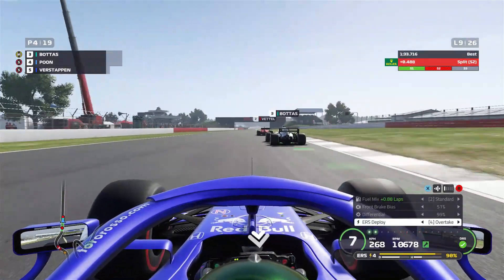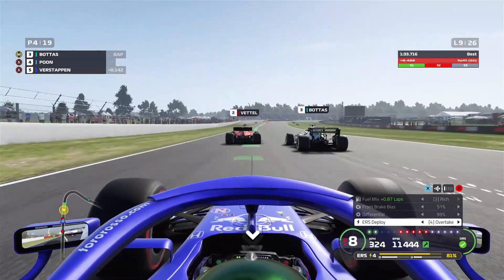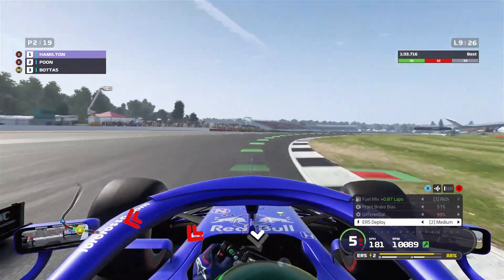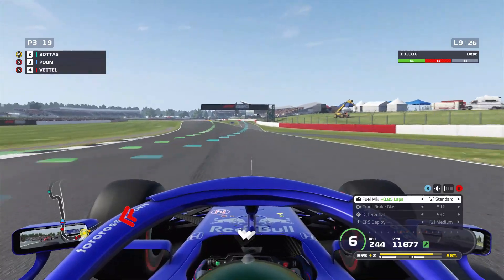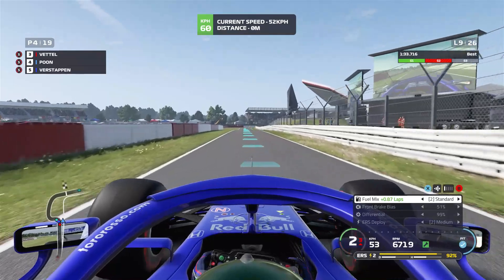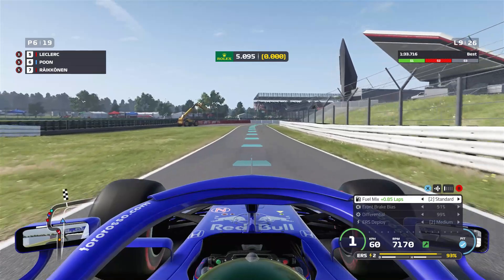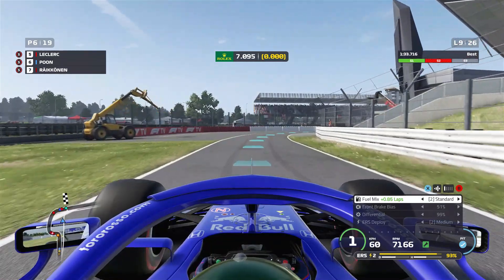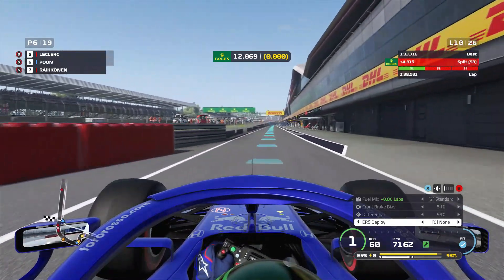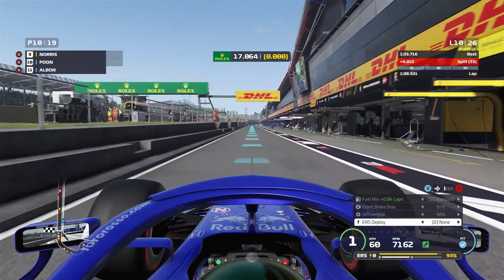Lap nine — we're closing up to Bottas but Verstappen is behind us. We got three wide into Stowe. We're gonna pit this lap — I made the move but we're pitting in. Might have compromised Bottas and Vettel's race — maybe, not sure. Let's see where we are after all the pit stops have been made. Silverstone has the longest pit lane of all in the calendar. That is a medium tyre on the car.